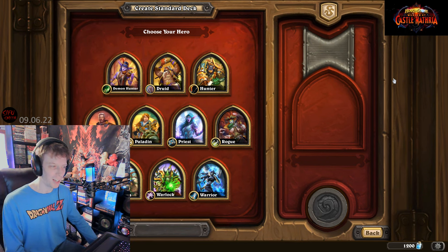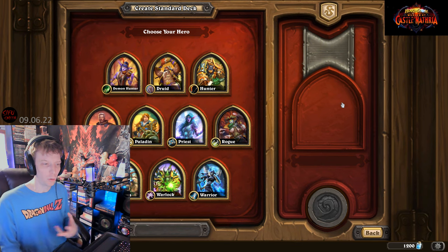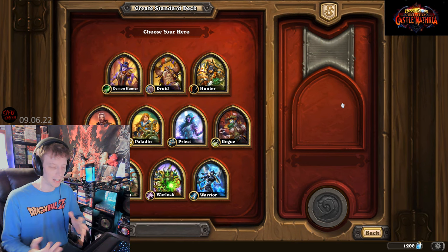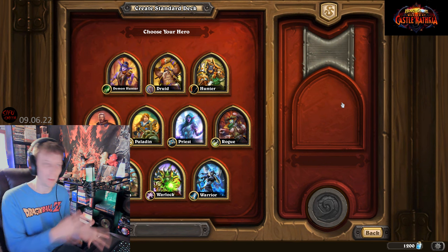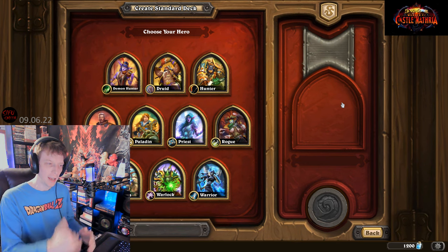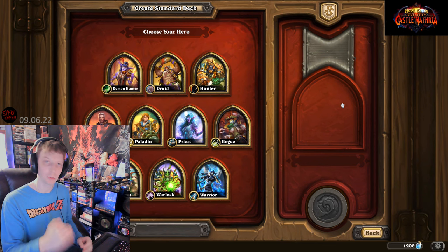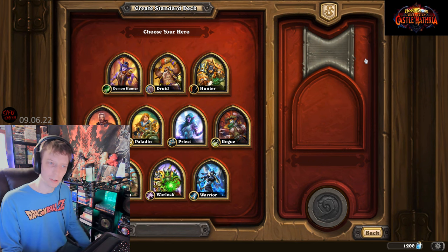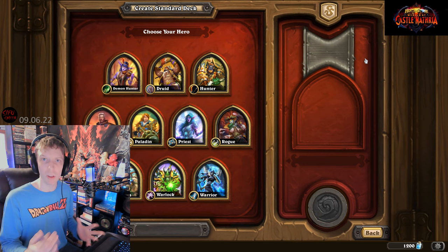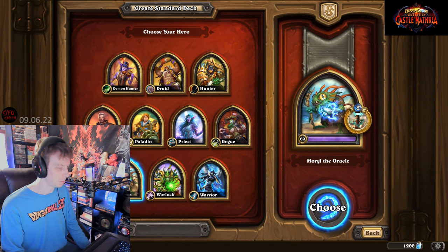Hey guys, I wanted to make a beginner's guide for making a deck, and what we're going to do that with is Shaman. When I think about making a deck for beginners, we're not going to focus on swapping out cards in depth - we're really just focusing on how to structure a deck going into Standard ranked mode. This is a beginner's guide, just looking at the basics of constructing your own deck without following the meta or any type of prerequisite.